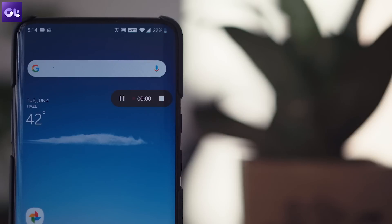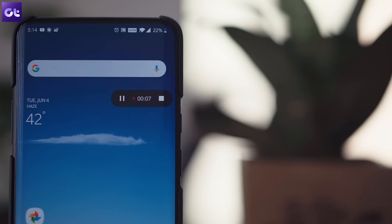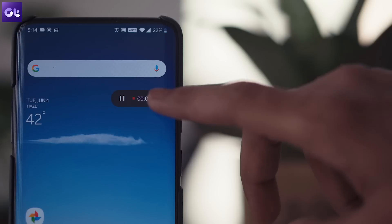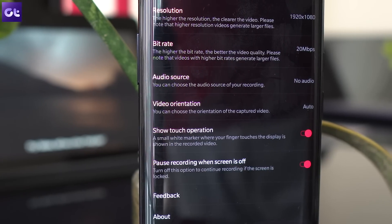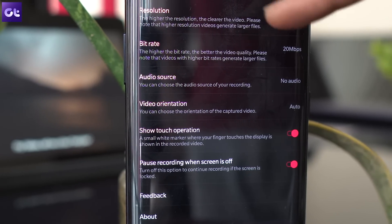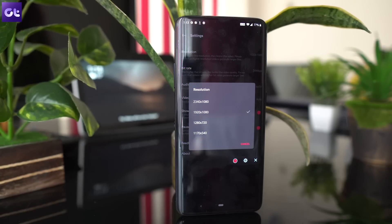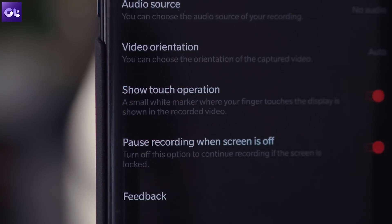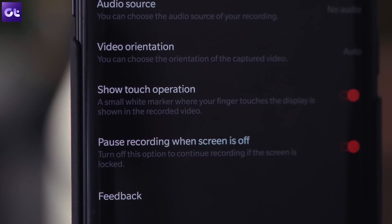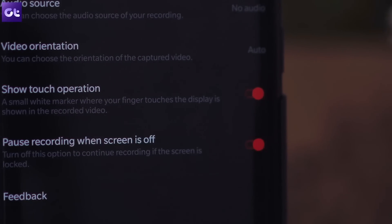OnePlus has finally baked a screen recording tool right into OxygenOS, and it's far better than any third-party screen recording app. It has a minimal interface, a couple of really handy features, and the ability to record on-device audio. You can launch it right from the quick settings, which is pretty convenient. You can even change the screen resolution of your recording, adjust the bitrate, and select the audio source. Even the touch pointer location is turned on by default, so you don't even have to fiddle with the developer options anymore.